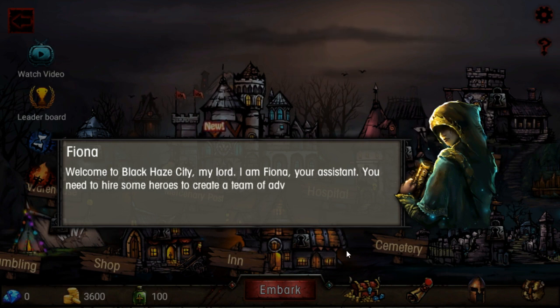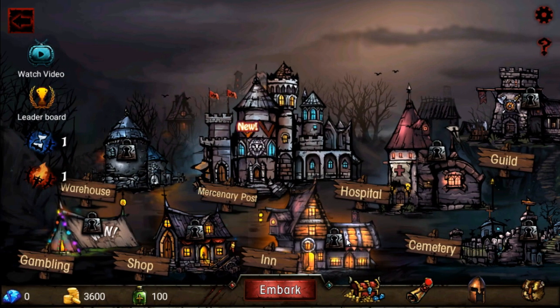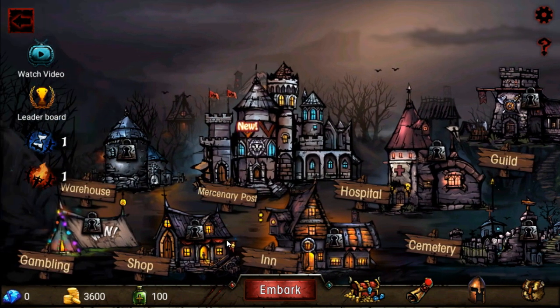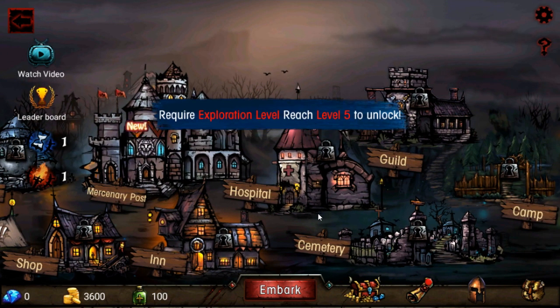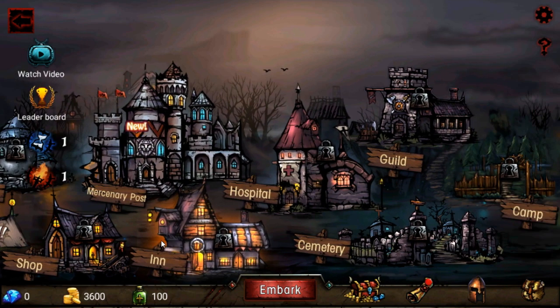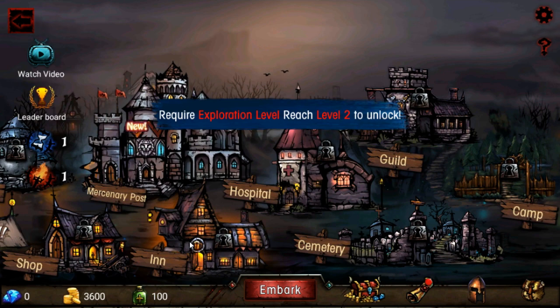This is basically the Darkest Dungeon — I'm playing a lot of clone games this week, apparently. So there's guilds, there's a mercenary post, there's a hospital to cleanse debuffs and stuff, there's a shop, there's an inn, and there's a cemetery for your characters if they die. Seems about right.